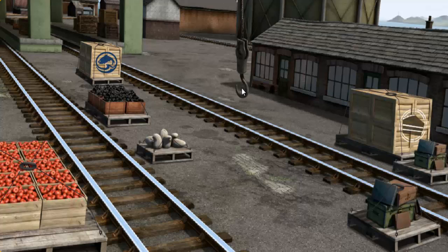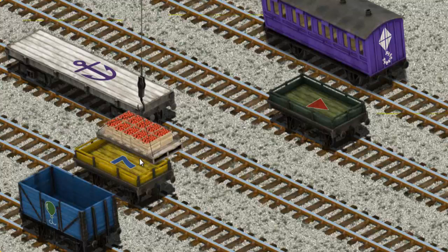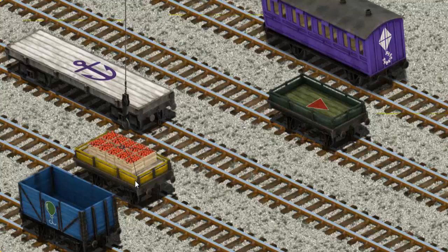Show Cranky where the crates of apples are. That's it! Let's lift and load. Now the cargo must be loaded. Show Cranky where the yellow flatbed with a blue number 7 is. You found it!